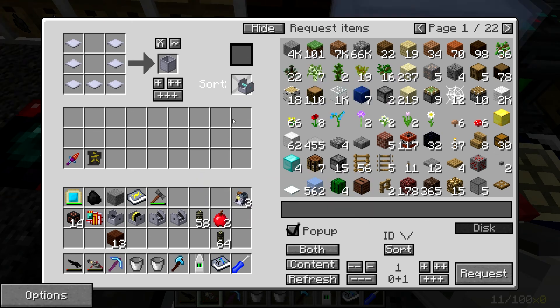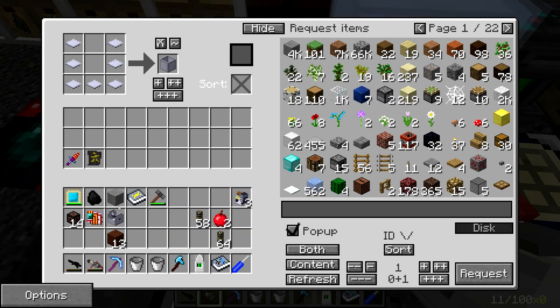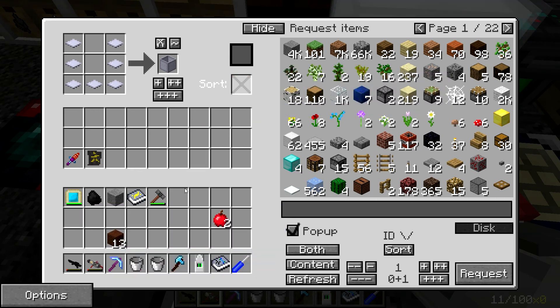Let me get some of this junk out of my inventory. I've got so much junk. I'm just shoving it in this sort box. Don't need this induction generator. Don't need this power module. Don't need these enhanced energy components.